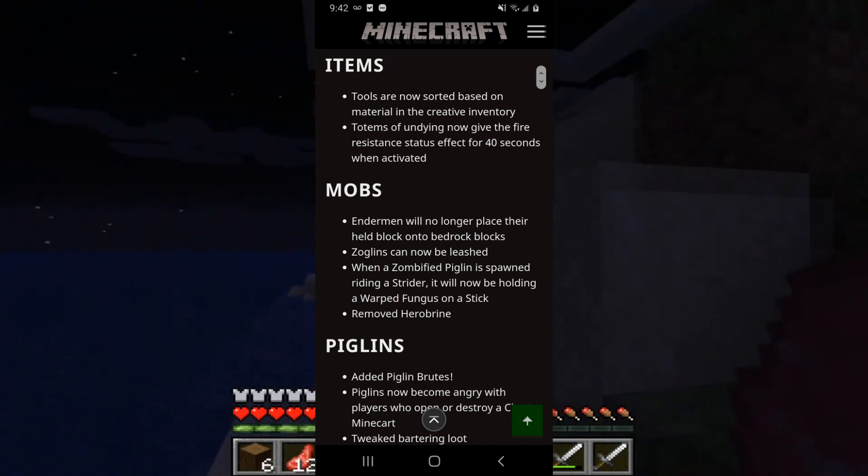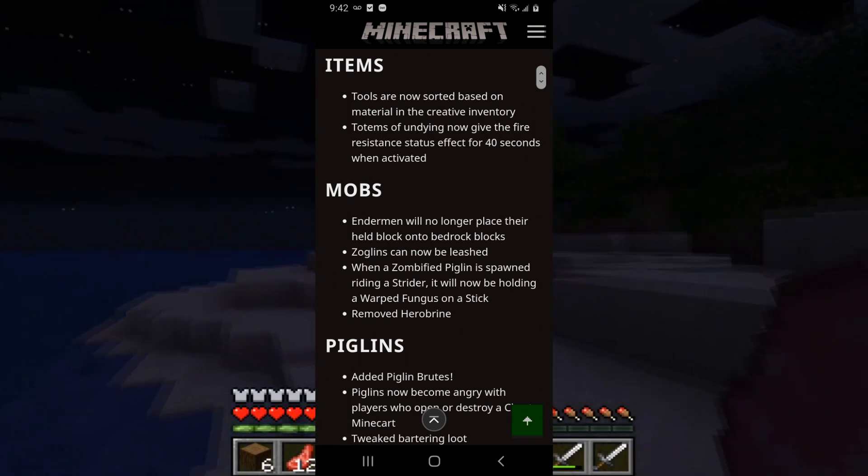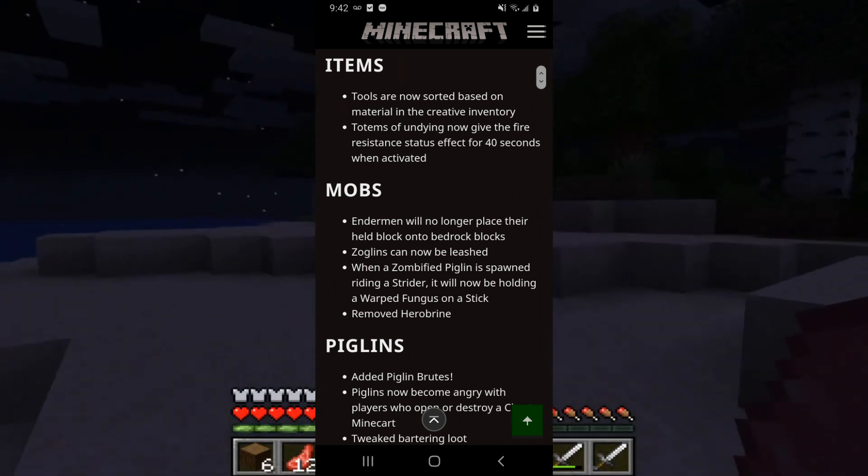Some changes to the items include tools that are now sorted based on material in the creative inventory. Totems of Undying now give the fire resistance status effect for 40 seconds when activated.